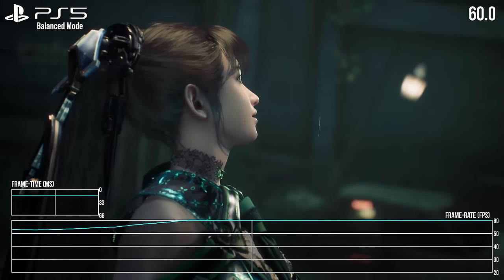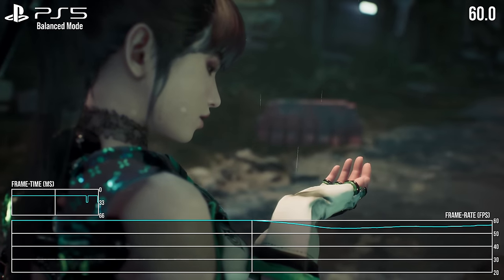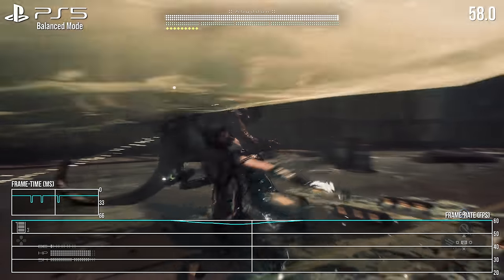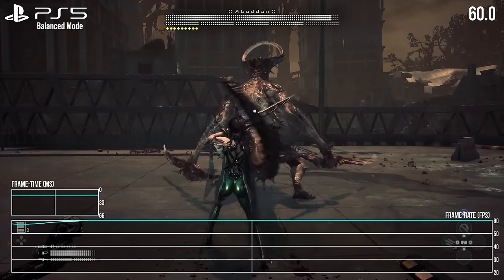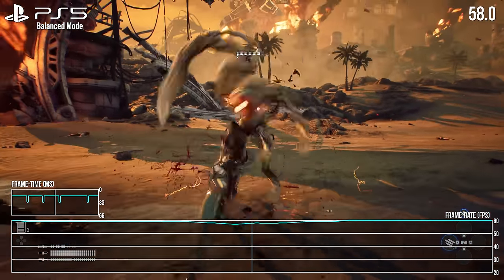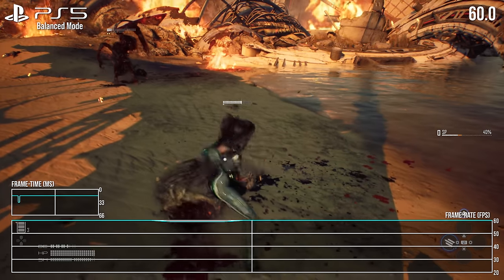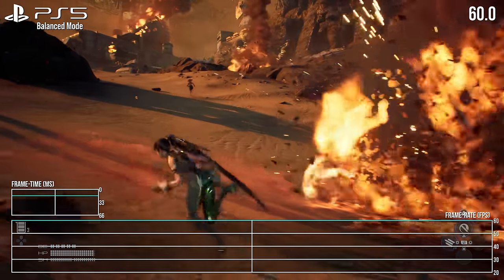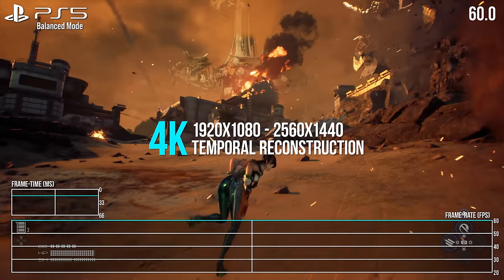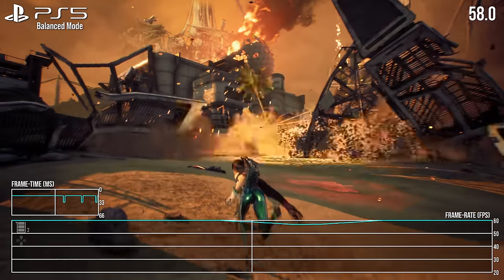Speaking on the modes, let's go straight for the jugular with frame rate testing. The balanced mode is up first, rightly offered as the preferred default option — and it's also the most interesting technically of the three modes. In a nutshell, the balanced mode aims to give you the best of both worlds with 60 frames per second gameplay and a 4K image achieved via temporal reconstruction. Either AMD's FSR2 or Unreal Engine's TAAU method are likely in use here, where the actual native resolution is much lower than 4K — a dynamic range of between 1080p and 1440p, with the most typical number coming in at 1296p, and it works well most of the time.